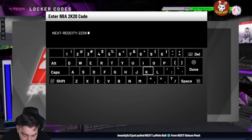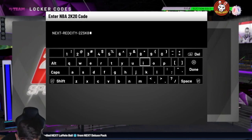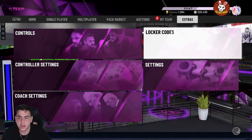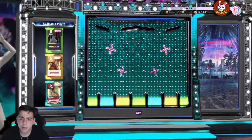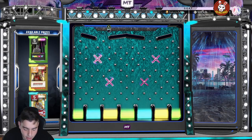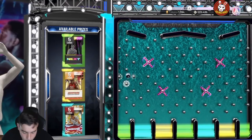It's a really good pack opening with a lot of packs. Here it is — the code is NEXT-RED-CITY-2Z-SK8. Let's get it. I think it's probably for the LaMello pack, so we'll pop it right here in the video. I'm going for the LaMello pack — there's a lot of Opals in there.